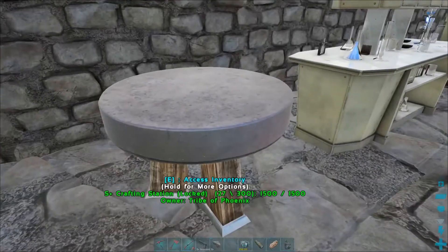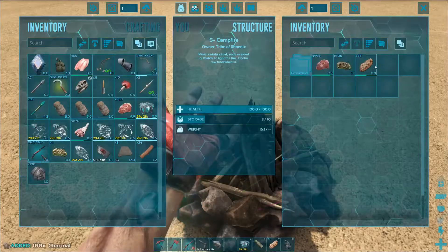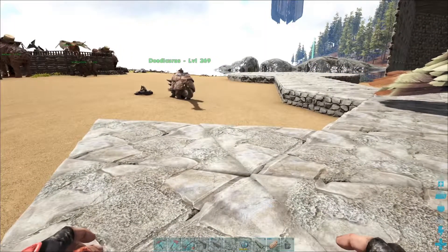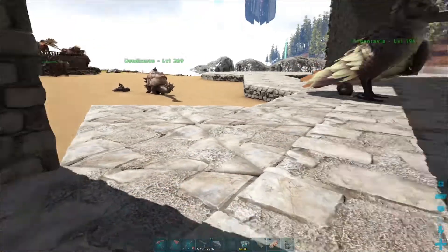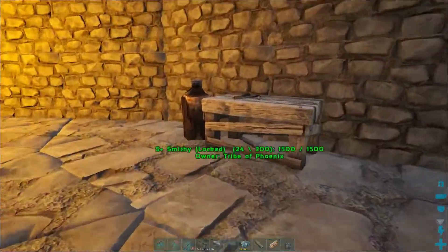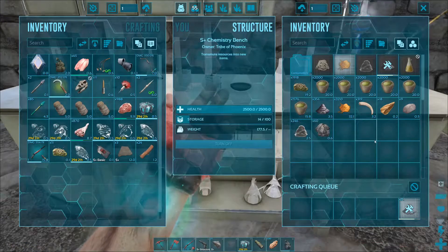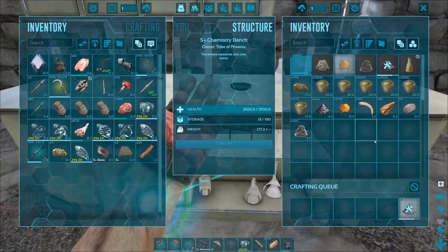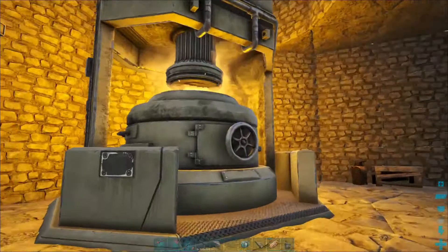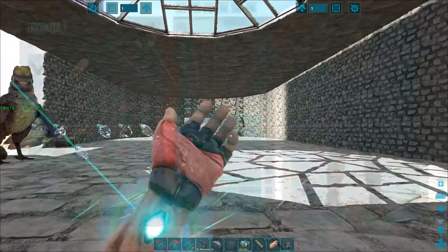I don't think I have any more charcoal, other than the 100 that's in this one. Shall I make another farm? Comment for the video — if you want me to have two farms on this base, comment down below. I've picked up meat and charcoal. That is insanely fast — I love the chemistry bench now that I've made it. It's quick as well, that's great.